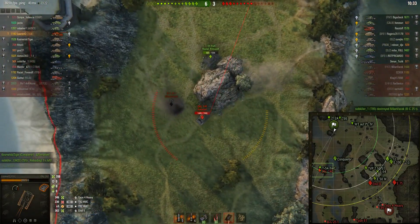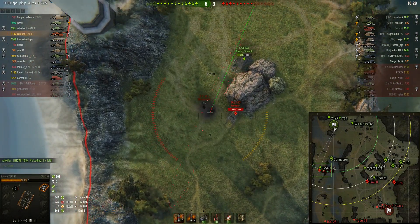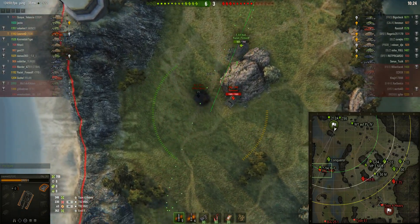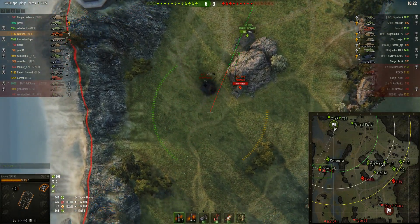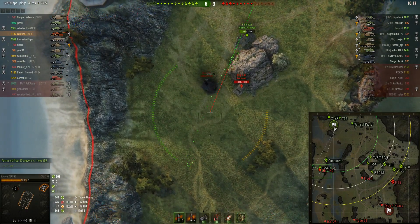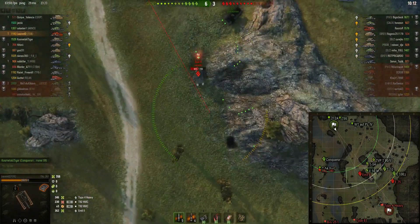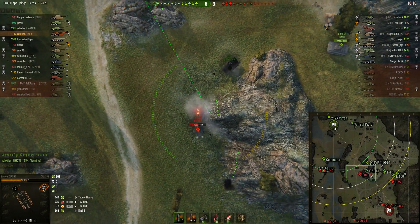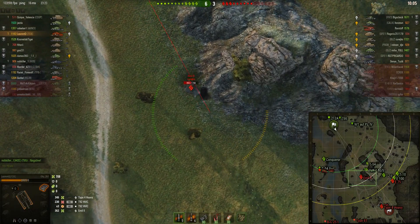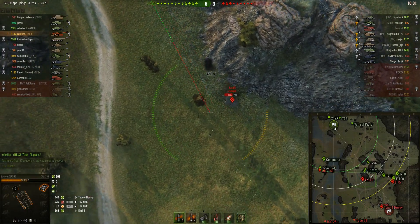The Object 140 can be seen but unfortunately he's hiding behind the rock, and he's almost reloaded. He might rely on splash damage here and let the T54 Lightweight do the rest. So long as the Object 140 stays there, he's not going to be a concern. The Emil has moved up and is taking shots at the E50, but then it moves into cover again — that's unfortunate.